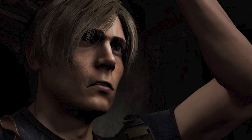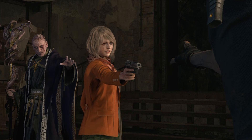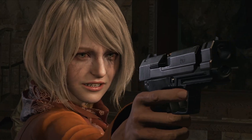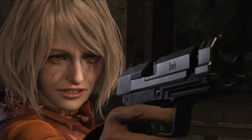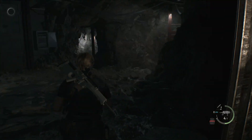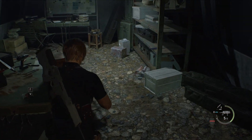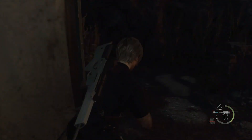Weirded out, I try to leave but Saddler himself comes into the room. He's the guy from my weird dream. He's not happy with me killing all his minions, so he mind-controls Ashley and tries to shoot me. She misses the first two shots, but the last shot points right at me — thankfully the gun jammed. Saddler is disappointed I didn't die and leaves with Ashley. I keep making my way to the sanctuary, passing through a camp with evidence of Krauser being there.